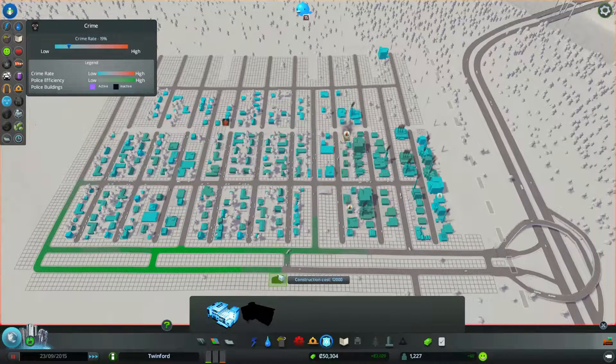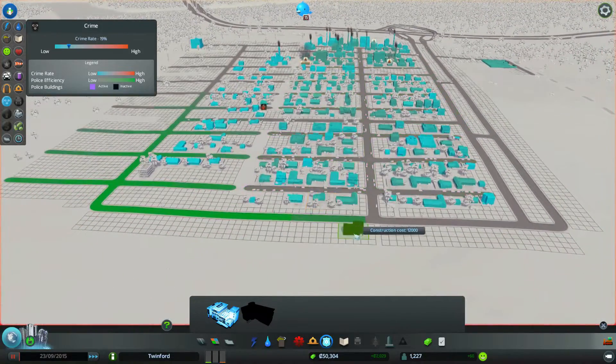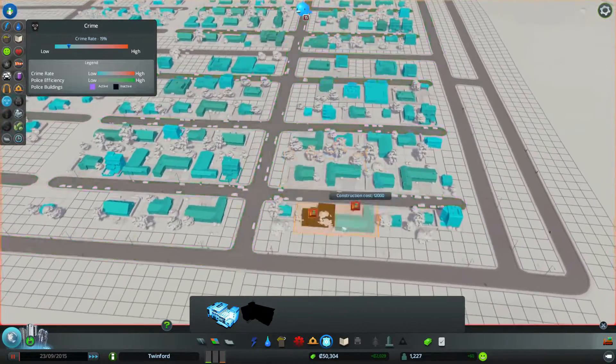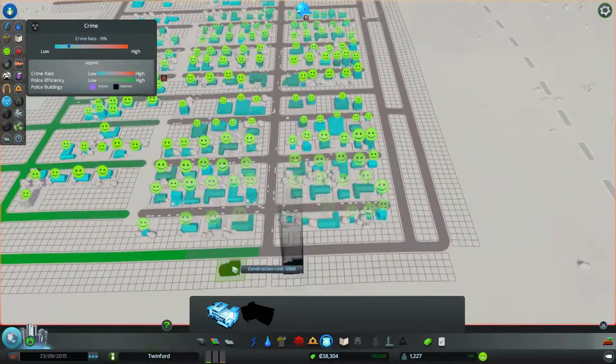Crime is at nine percent, so I'm going to put a police station down. I'll place it right at the end of the road here — you can see how traffic makes a big difference. I'm going to place it right on this edge corner so when we build stuff later it doesn't get in the way. Police station placed — and everyone's happy.